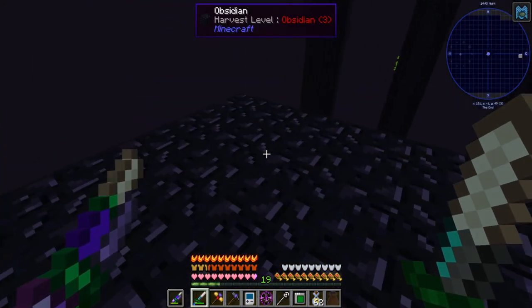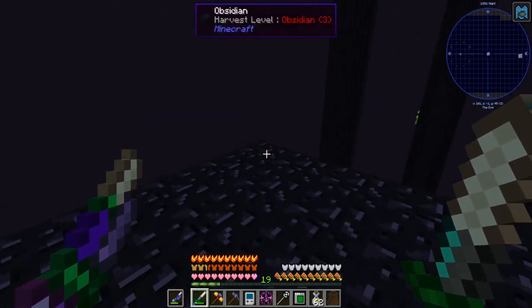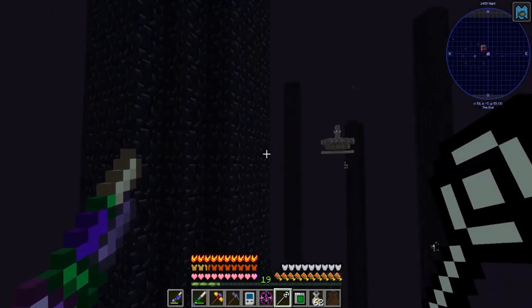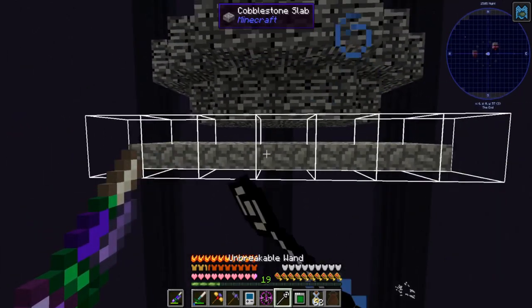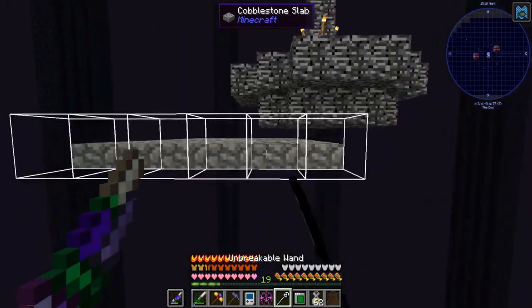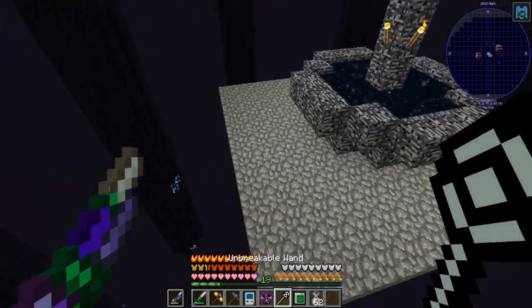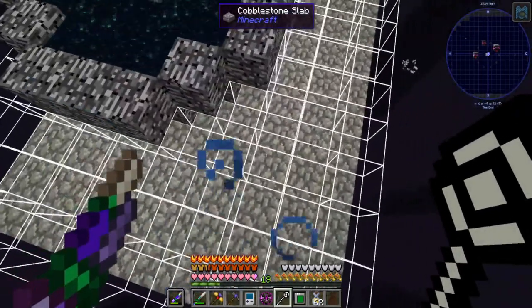Here we are at the End. The issue was my hunger bar was full so I couldn't literally eat the cake. I've already killed the dragon before so I need to resummon it. Here's the platform — I'm going to build a bottom-slab cobblestone platform in this general area just to pick up the drops in case they fall.